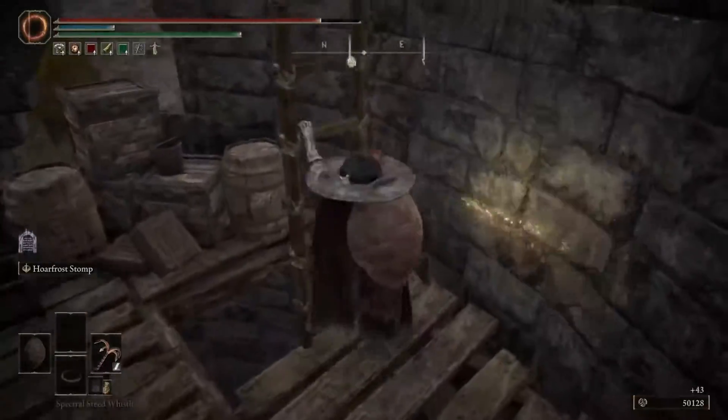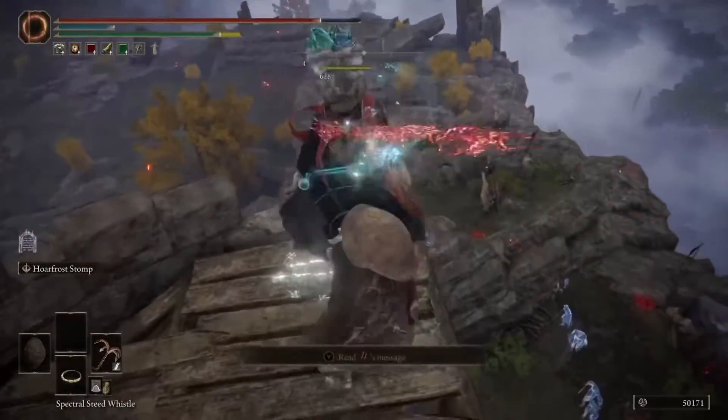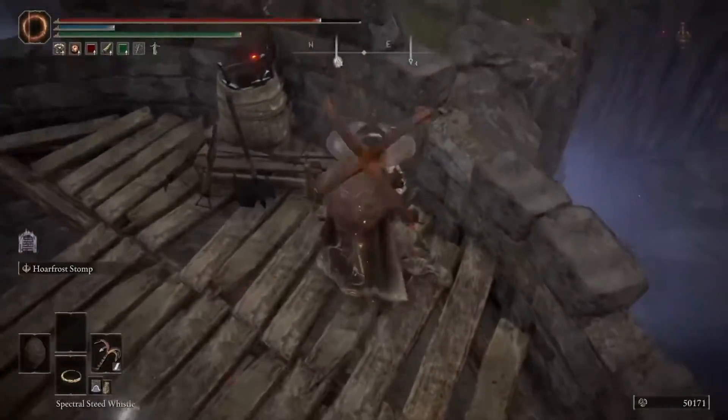In this chest right there you're going to find the cookbook. Then head up two more levels, fight a low-level sorcerer, and on the dead body right next to him is the staff.